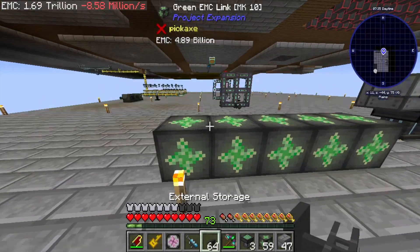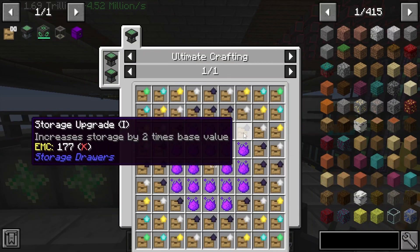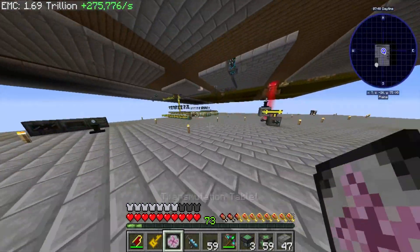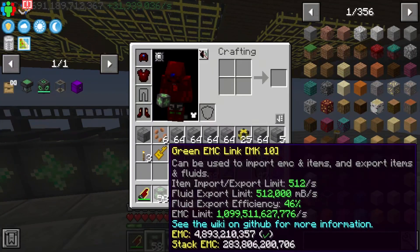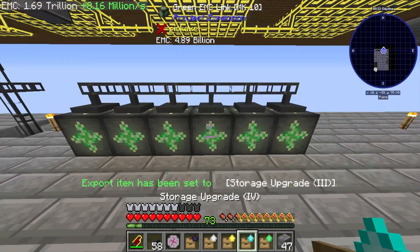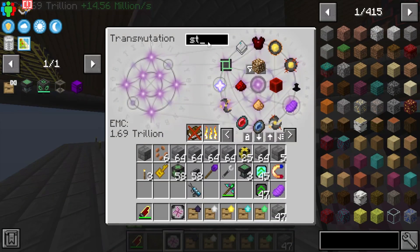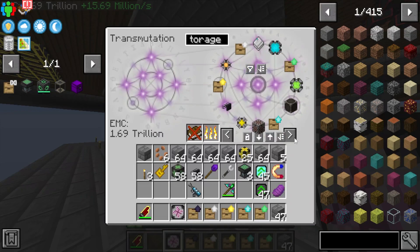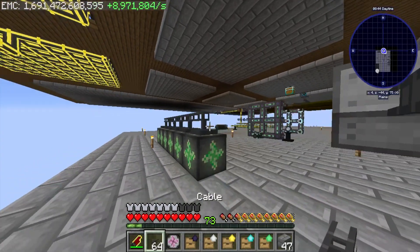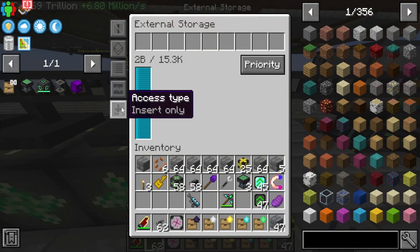My whole plan is to take all of our things that we need and put them into EMC links and external storage buses. How much of a bad idea this is, I have no clue, but we're about to find out. To make the creative storage vending upgrade we're going to need tier one through tier five storage upgrades. I don't think I have the tier one, so we're going to have to go make those real fast.